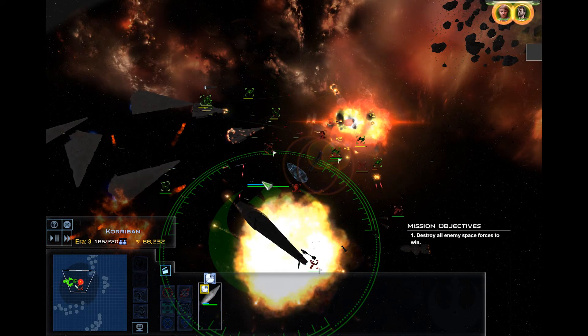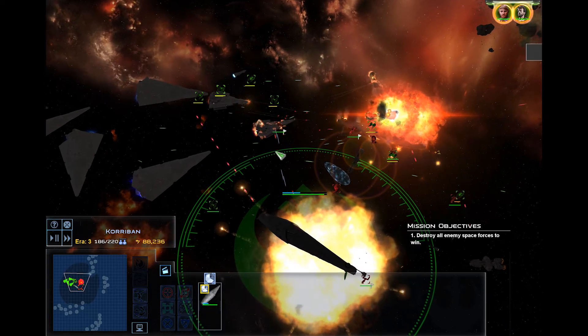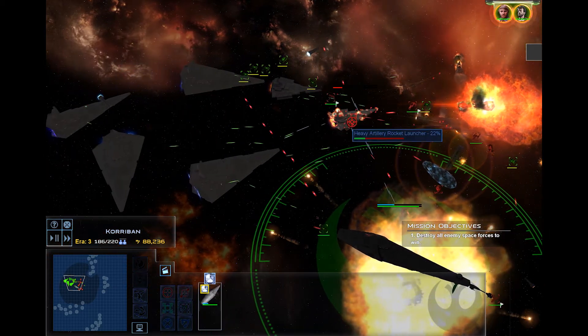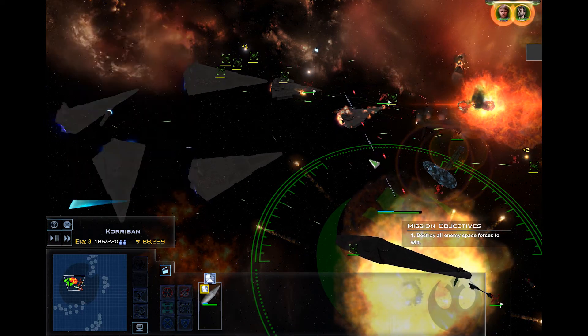With all that being said, the Dauntless battleship is a brawling machine capable of quickly tearing down enemy shields and hulls with ease at close range. The weaknesses of this ship are its extremely rough tech requirements and very high price, combined with a very low survivability due to very poor weapon ranges.